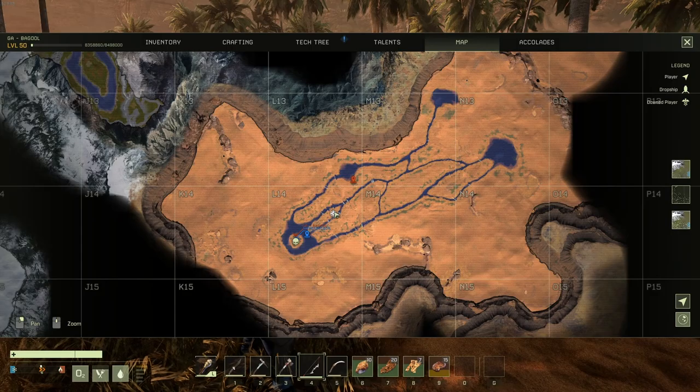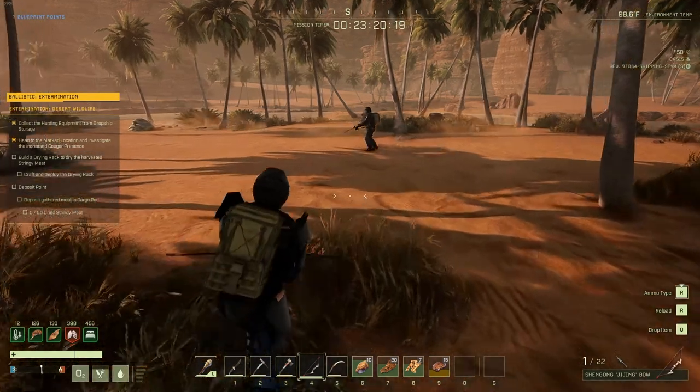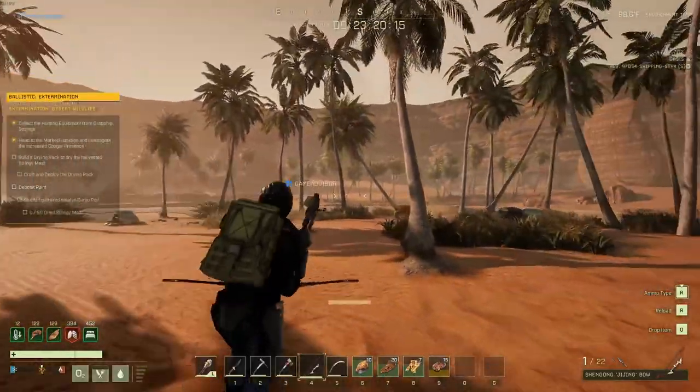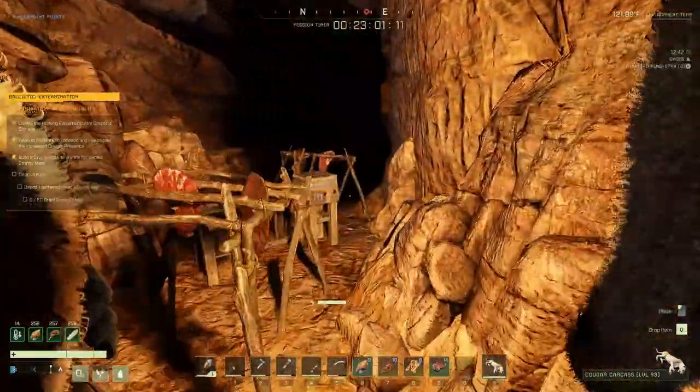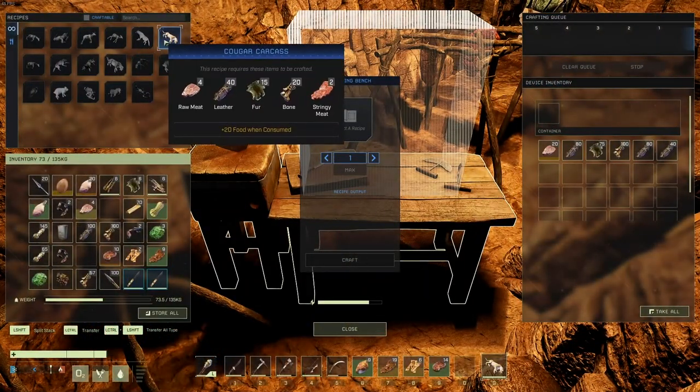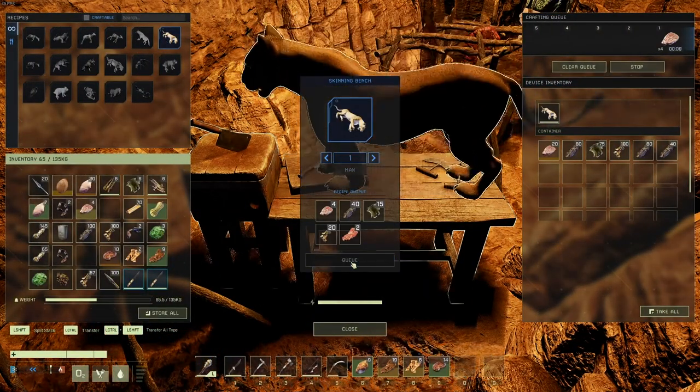Start heading to the marked spot on your map located here that it is asking you to go to. Just make sure we're getting all that stringy meat on the way. In total, you're going to need 50 stringy meat to complete the mission, but I would say maybe get 55 just in case some rot or something like this.